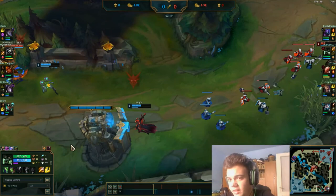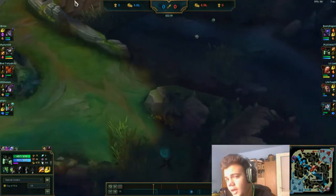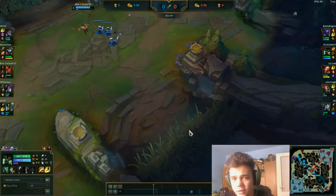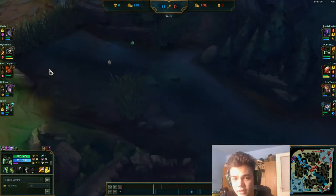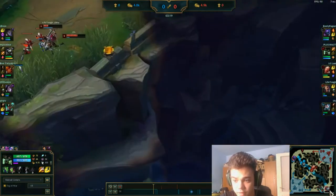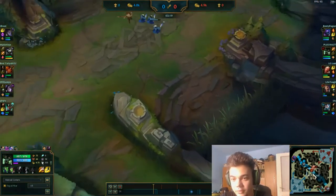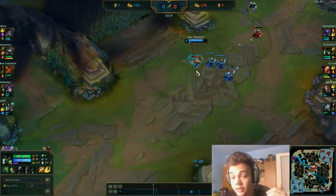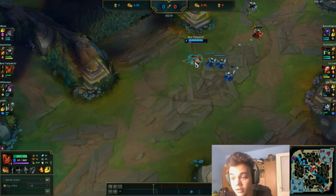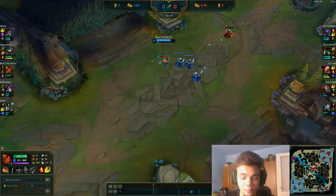The third case would be a defensive case where you just halt and deny but don't actually go there. And maybe a fourth, very random case is when you roam to a certain zone, clear wards, and create pressure by not ganking but by staying around that zone — so they have to back off and lose CS. That's a top-level kind of roaming that high elo mid laners especially do because it's a very nice trick to create pressure.